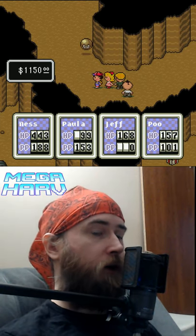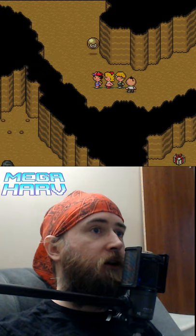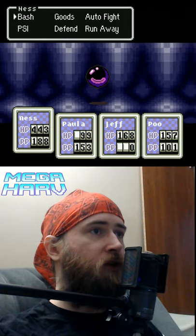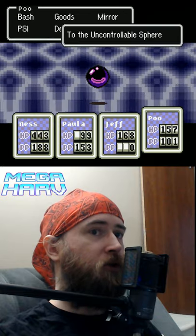In EarthBound for the Super Nintendo, if you want to get Jeff's best weapon, you're gonna have to try your luck against these uncontrollable sphere enemies, which are also a 1 in 128 chance of getting their rare drop. So let's just try our luck here — it won't take too many tries.